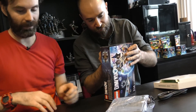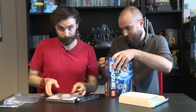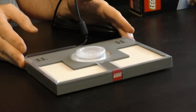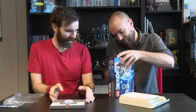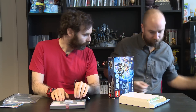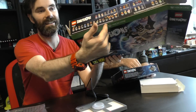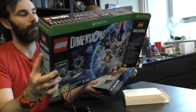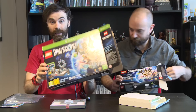Just use your fingers. This is the main bit of the portal anyway. The cool little thing on the boxes is it shows all the Wave 1 stuff - Wave 1 is these fellas. And you get Batman, Gandalf and Wild Style in the starter pack. You probably know that already.